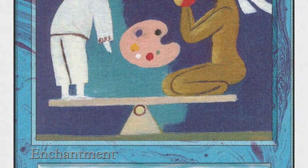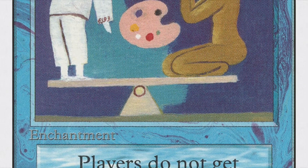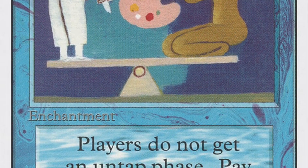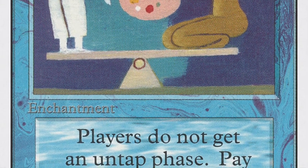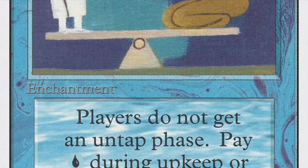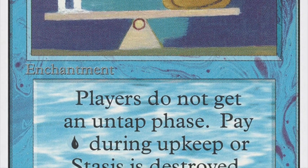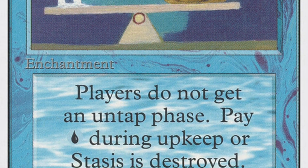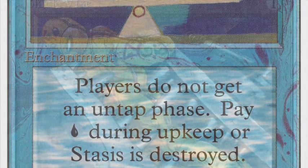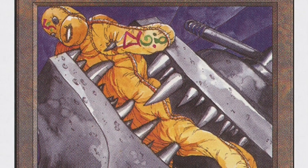Time Vault doesn't untap during the untap phase; to untap it you must skip a turn. Time Vault begins tapped. When you combine Time Vault with Stasis, you have a very interesting situation, because Stasis says players do not get an untap phase — pay one blue during your upkeep or Stasis is destroyed. Usually the problem when you're playing with Stasis is that you need enough blue mana to keep paying the upkeep cost.